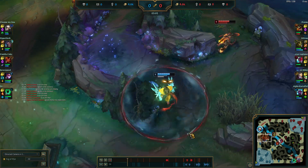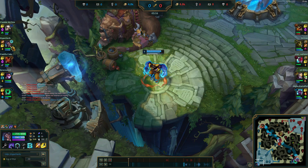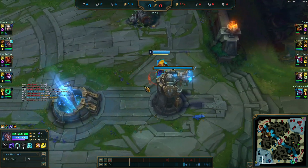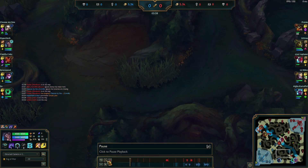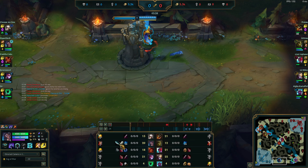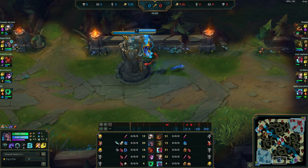Ivan comes to bully me some more — it's fine. Right now we're getting bullied a bit by top and jungle, but it doesn't really matter. One thing I want to say here: I bought two components but didn't buy Pickaxe because I didn't have gold for it. Pickaxe is a first-back only purchase — if you can't get it first back, don't buy it second back. If you can't get it first back, something went wrong in your early game.